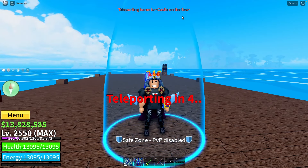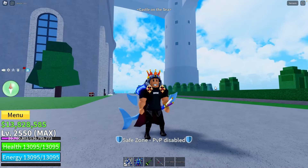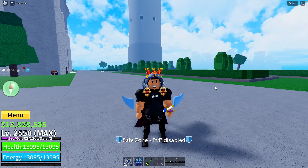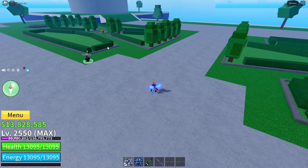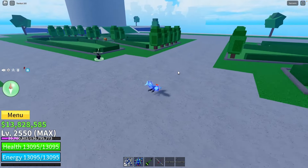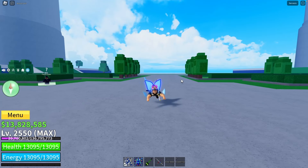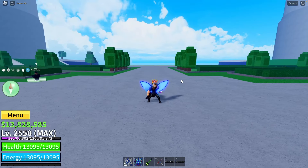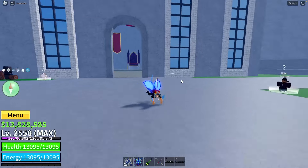In the third sea at Castle on the Sea, there's a pirate raid event that spawns every one hour and 15 minutes. A lot of pirates spawn and you have to defeat them. At the end there's a final boss, and the player who deals the final blow to that boss will get a fruit. If you're in a private server you can definitely farm fruits this way.